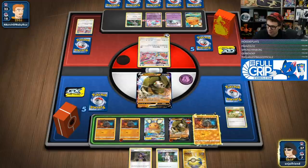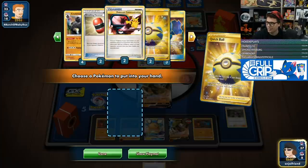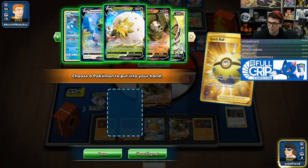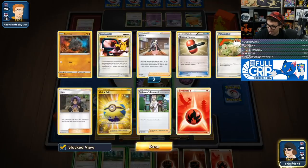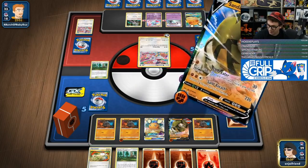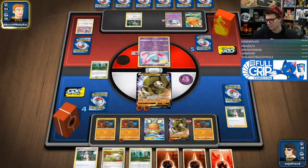I'm going to put down another Rolycoly. There's like no chance I get all those set up. I don't know — I'm imagining attacking with Colossals, but maybe that's unrealistic. Just going to Research. Interesting hand indeed. Probably shouldn't give them that. Sand Breath. Get a Research. Let's see what they do.